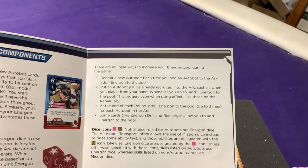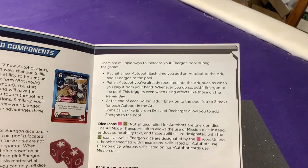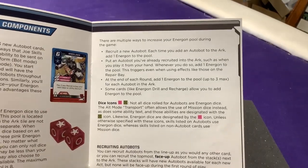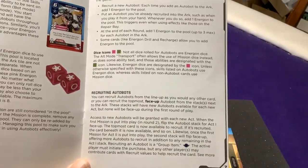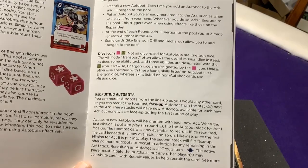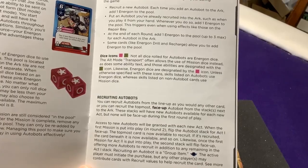Energon dice rolled in a mission stay committed to that pool until the mission is complete; afterwards remove them and they can only be re-added by other effects. Ways to add energon to the Arc: recruiting a new Autobot adds one; putting an already-recruited Autobot into the Arc from your hand also adds one. At the end of each round, add one energon up to a max of three per Autobot. Some cards specifically add pink dice. Cards indicate whether to use pink or green dice — not all dice are rolled for Autobots. Alt Mode uses mission dice (green), while Bot Mode uses energon dice (pink).